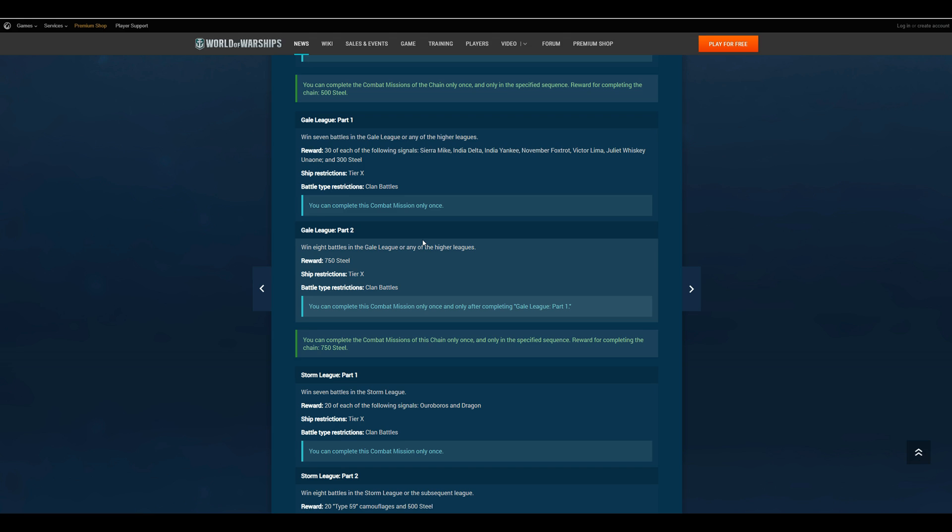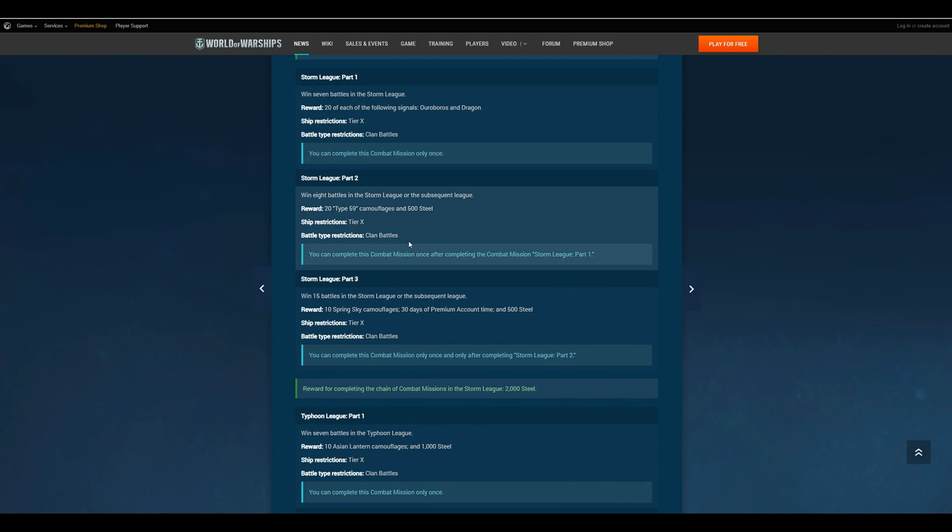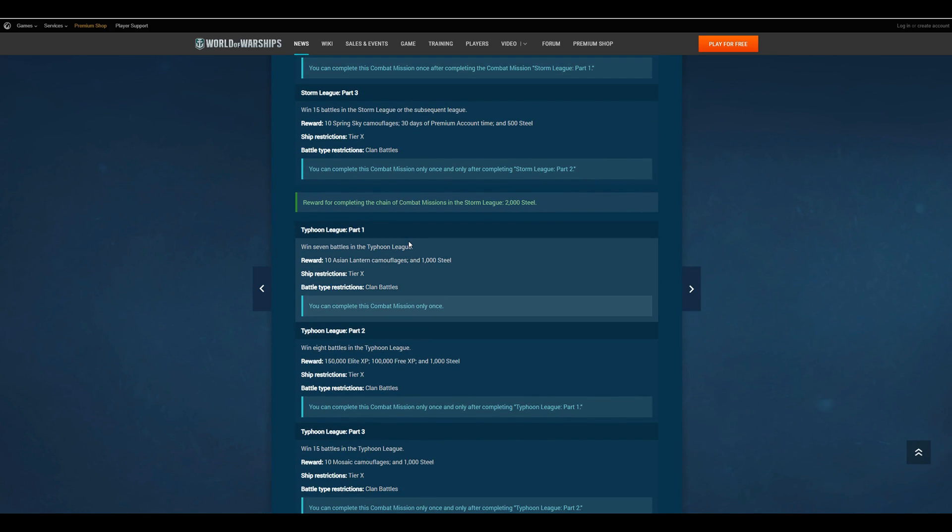The best part about clan battles is it's all backwards compatible — so a win in Hurricane will count as a win in Storm, and so on. But still, the main way to earn steel is through clan battles. It always has been and it kind of always will be.